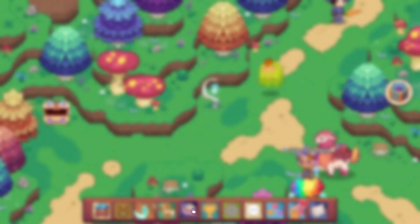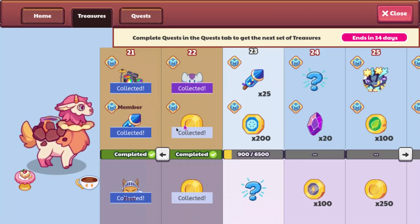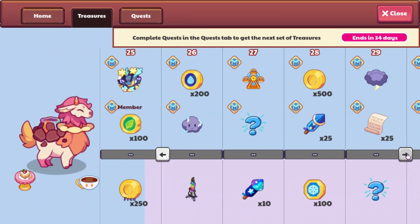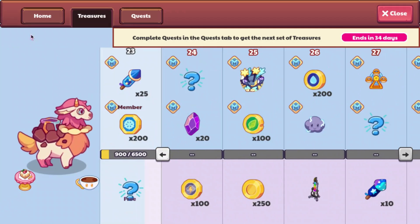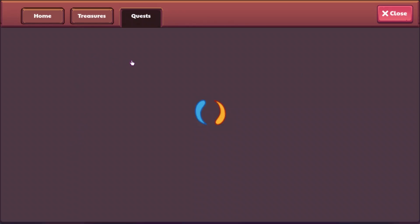Alright, so if we go to the treasure track, we can see that first of all, the treasure track is completely glitched out, which was something that was caused by them updating the UI for the treasure track today, which for some reason broke it. It seems to have just broken the backgrounds, which is a bit odd.